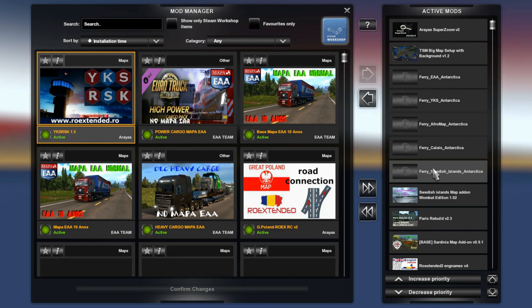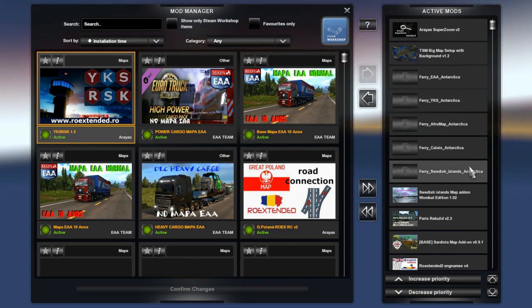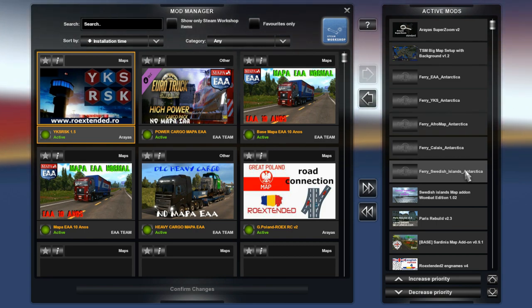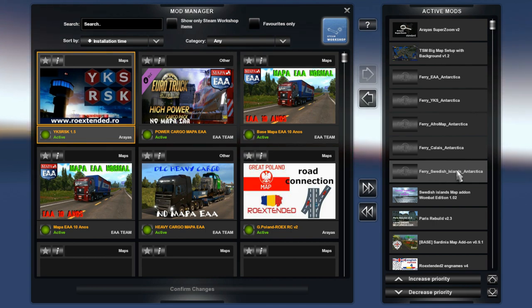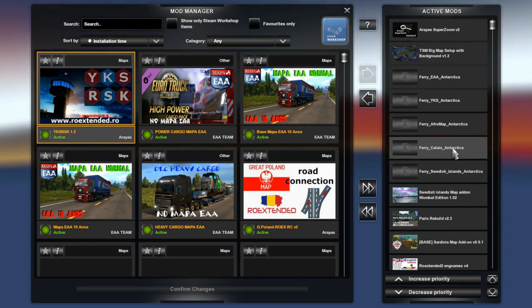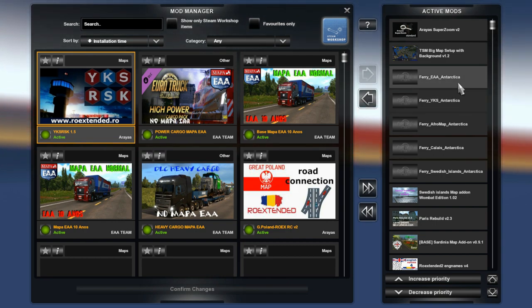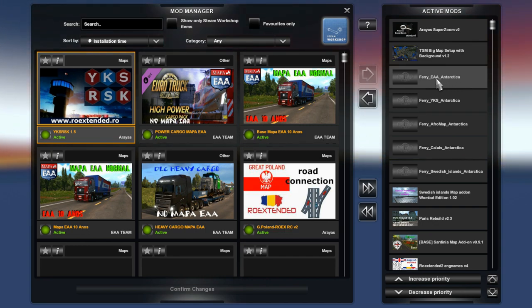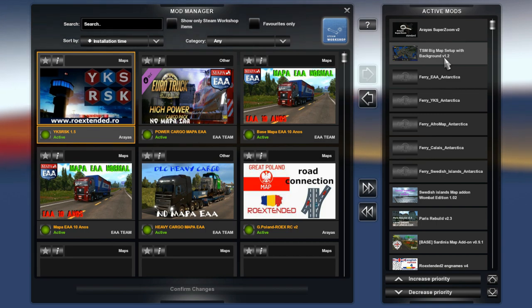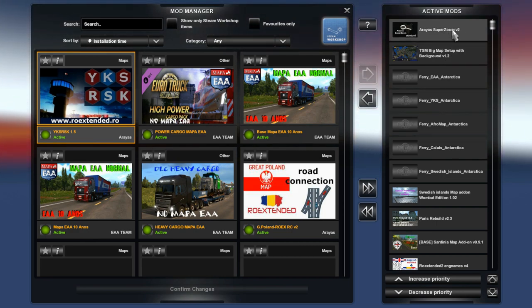And then five different ferry connections for Antarctica Mod — all of these are optional. If you don't use any of them, you will still have ferry connections from Italy and Stockholm to Antarctica. Feel free to use them or not. They are: Swedish Islands to Antarctica, Calais to Antarctica, Afromap to Antarctica, YKS Turkey to Antarctica, and finally the EAA to Antarctica ferry connection. But they are optional. I highly recommend using the TSM big map setup with background version 1.2 by DoomerDays — that's the background I'm using. Also the super zoom by Arius.